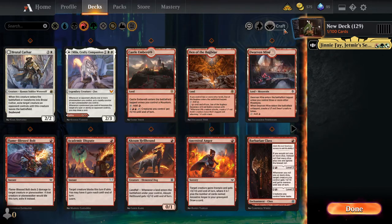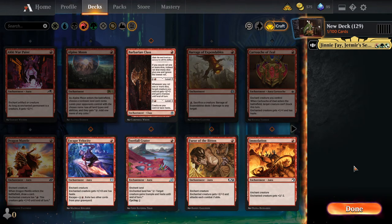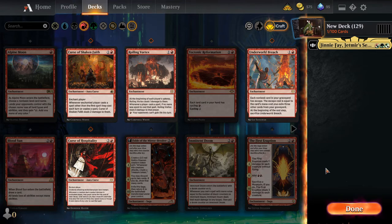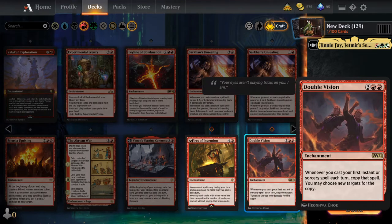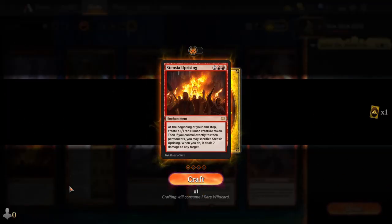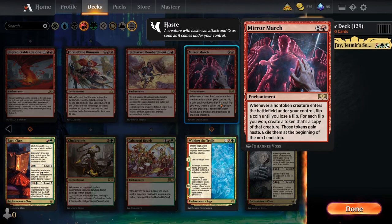So we're looking for a mono red enchantment — I believe it was a rare enchantment that had to deal with tokens. Here it is: Mirror March. 'Whenever a non-token creature enters the battlefield, flip a coin until you lose a flip. For each flip you won, create a token that's a copy of that creature. Those tokens gain haste. Exile them at the beginning of the next end step.'